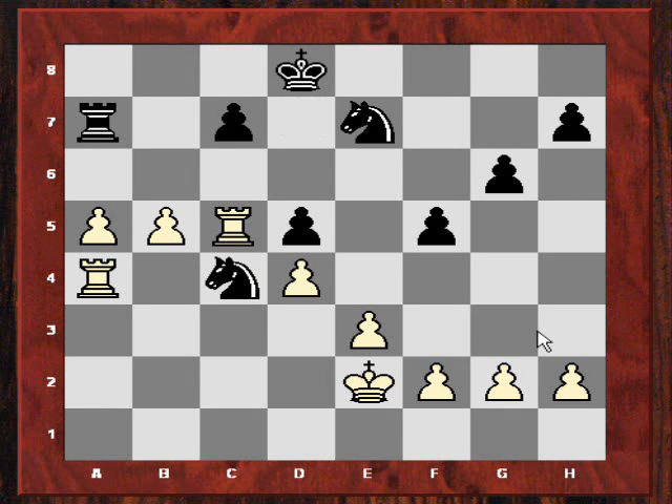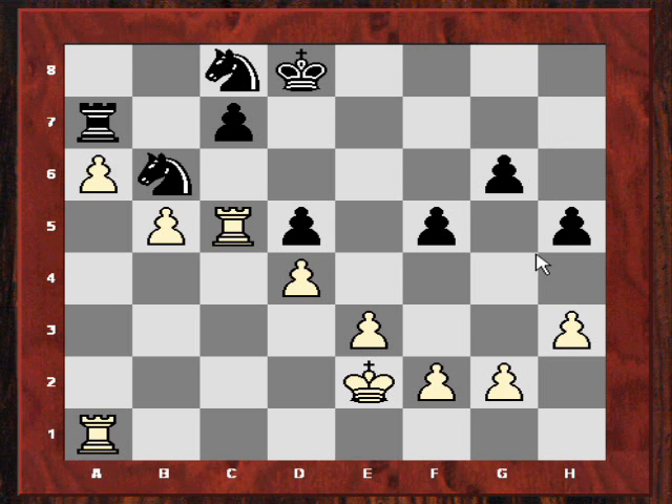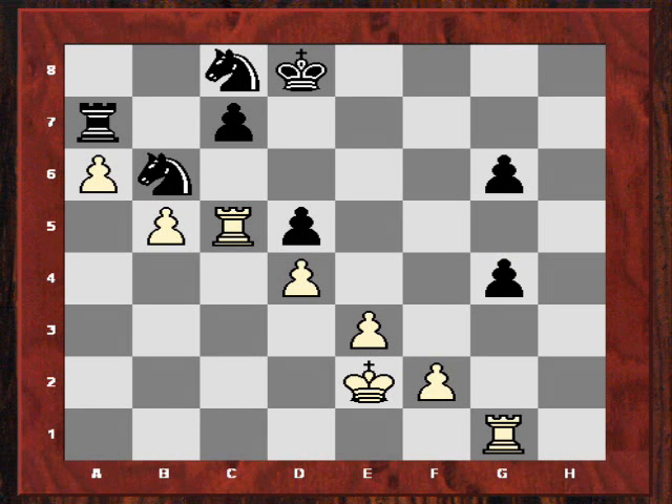Nigel Short just played Kd8, and after a6 it seems - is he giving Short a chance with this blockading square b6? But actually no, because now after Ra1 the rook is also threatening to come on the kingside if white ever plays g4, blasting open a line on the kingside. So h3 prepares g4, and Nigel Short tried to clamp it down, but it was played anyway as a temporary pawn sacrifice. And now Rg1 - so black's really overloaded here.